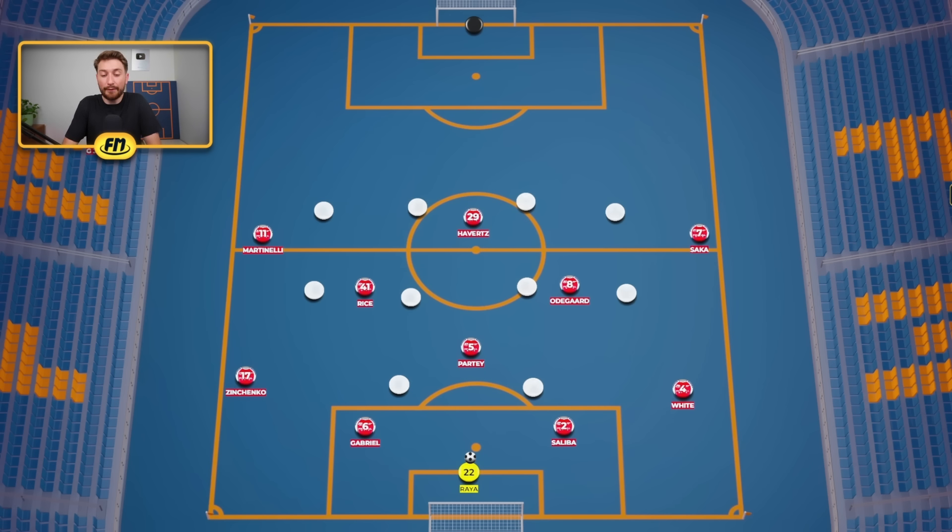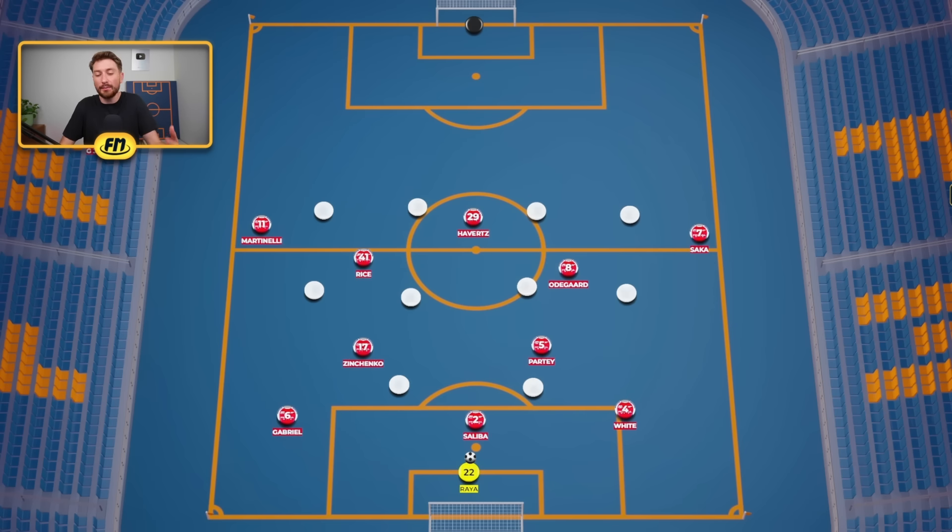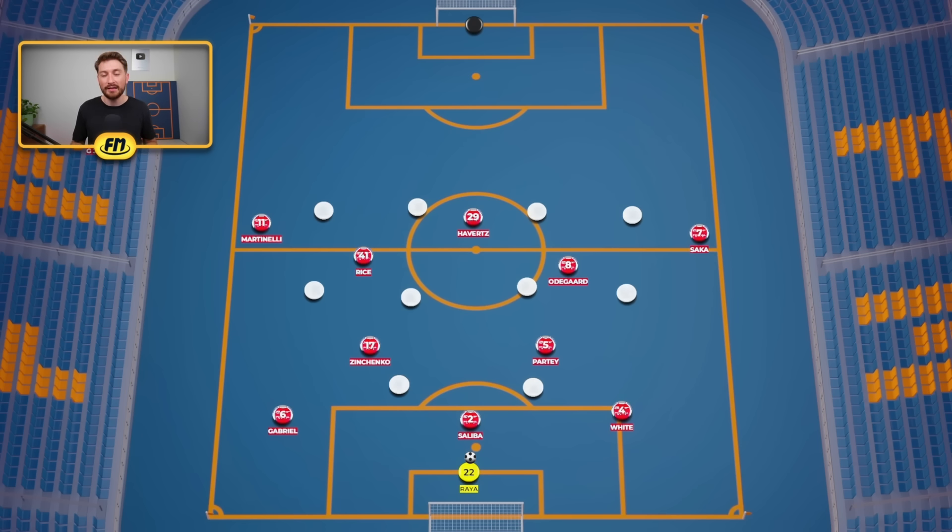While Arsenal start their matches in a 4-3-3, this very quickly becomes a 3-2-2-3 shape — a very similar structure that we've seen in previous seasons and a very common structure in the Premier League in general. We recently did an analysis of Enzo Maresca at Chelsea, and he is looking to implement the same exact structure in possession. However, there is a very big difference in how Maresca is using the box midfield and how Arteta is using the same structure, because Arsenal are a much more fluid team, and while there are four players in the centre, these four players can rotate a lot more freely than you would see in other systems.